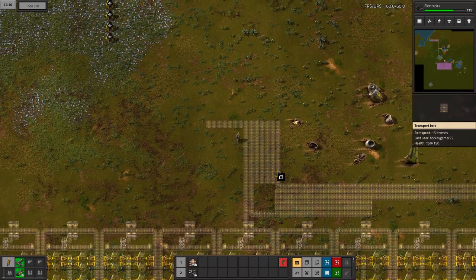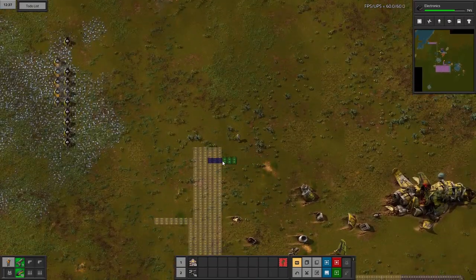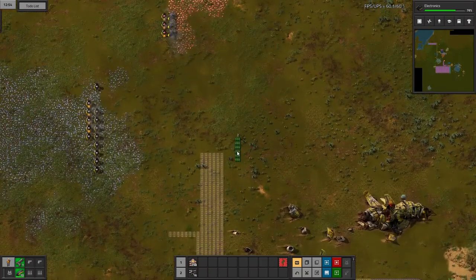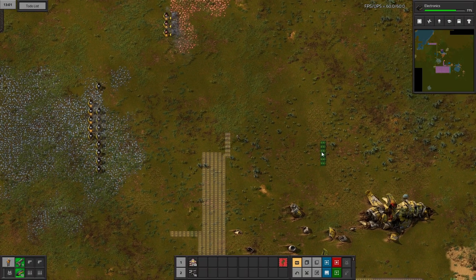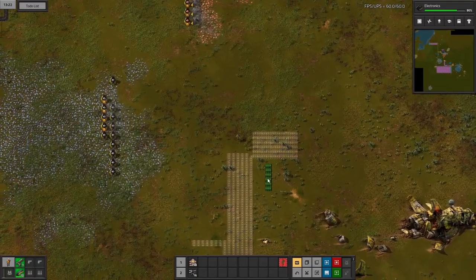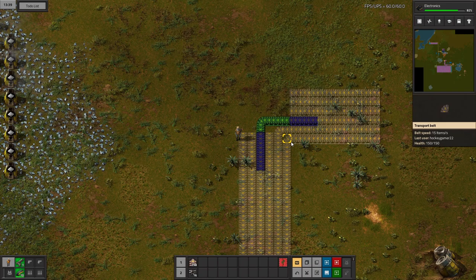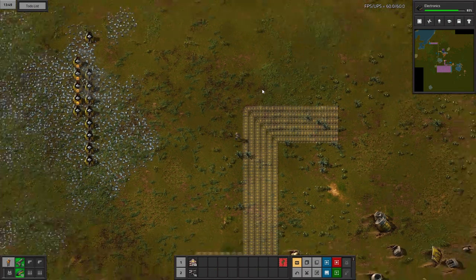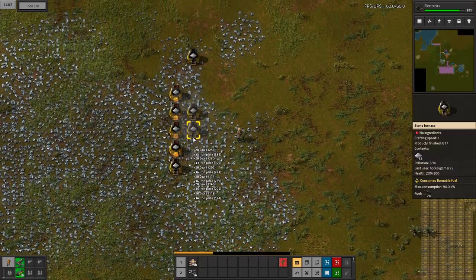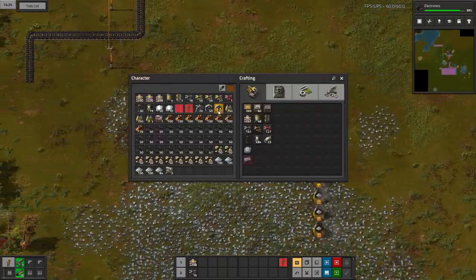This is why I love ghosts — you can plan out your entire factory without consuming resources. I'm going to have copper plate come out this way and then down. Let's just copy this part. Now these are finished and we can start placing down some miners.